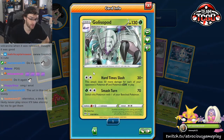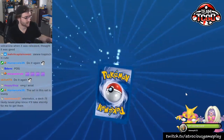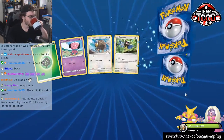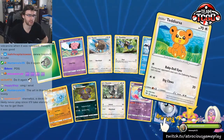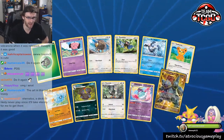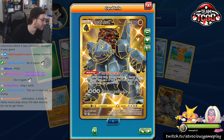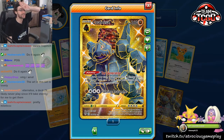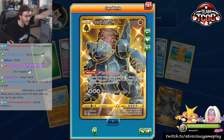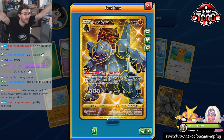Golisopod — very, very good. I want to make a deck around Golisopod, so I need some Golisopods in this opening. For those of you that are curious — you're like, Jake, why are you not saying Charizard VMAX? Baby, it's hot right now. It is so hot that we got the Steam Engine, the Flame and Avalanche coming down because the pulls are so hot right now.